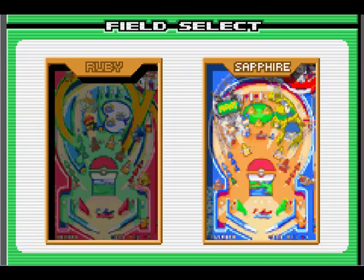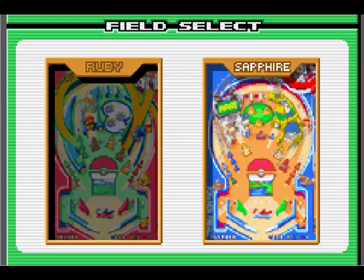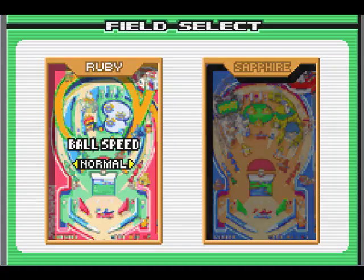I can select one of two fields: Ruby and Sapphire. Ruby is definitely much easier than Sapphire — you'll see why. For the first time through, I guess I won't be using save states. We'll start using save states after a while, but only when it gets ridiculous seeing the same Pokemon over and over. Let's go. Now there's a new option: you can pick the ball speed — slow or normal. Let's start on normal. Make it exciting, make it fun.